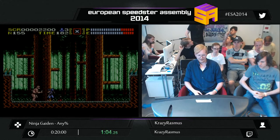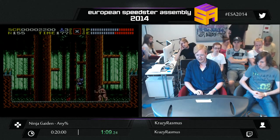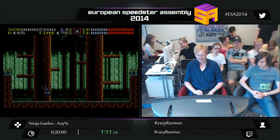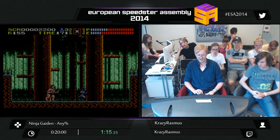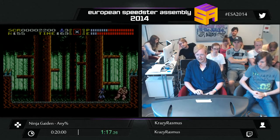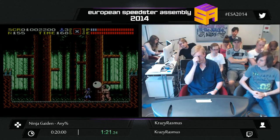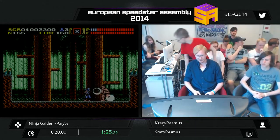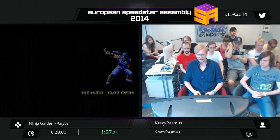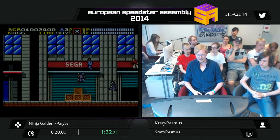The Flash is something new in the Ninja Gaiden games. It's a sort of a bomb — it costs five health, and it's the only thing that can damage bosses while they're in their invincibility frames, which lasts for about one second. So it's really helpful on bosses. I don't really use it much during the stages, but in a couple of places it's really useful.